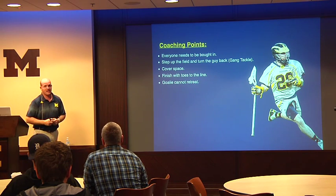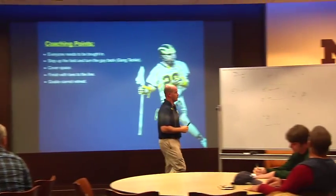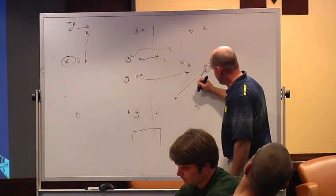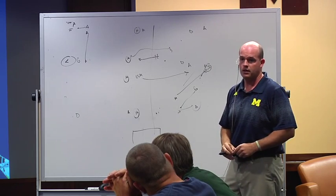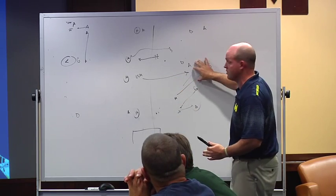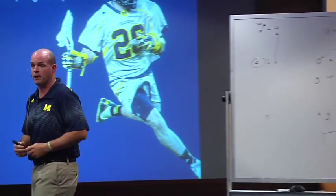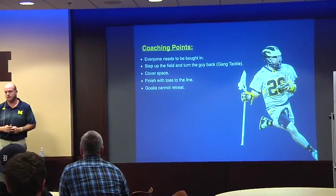The goalie cannot retreat — this is him buying in. The goalie will be stuck at times. Here's our goalie coming halfway out. If they swing this ball quick and this guy starts coming up, he's got to go. Say we didn't get this rotation and the goalie's right here — they swing the ball and this guy starts coming up. He's got to be willing to go. If our goalie retreats and they throw to him, it's a one-on-one with the goalie in the cage and it's probably a goal. That probably happens a lot in the beginning.